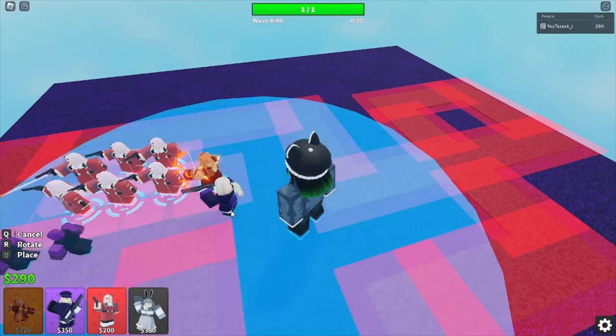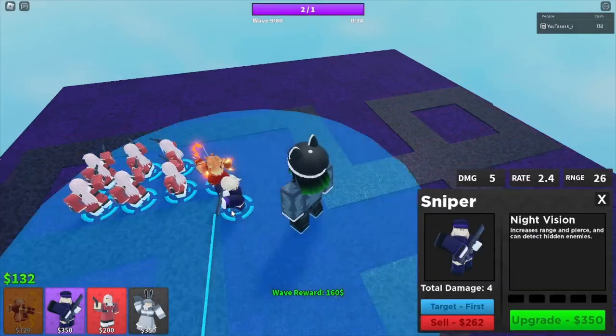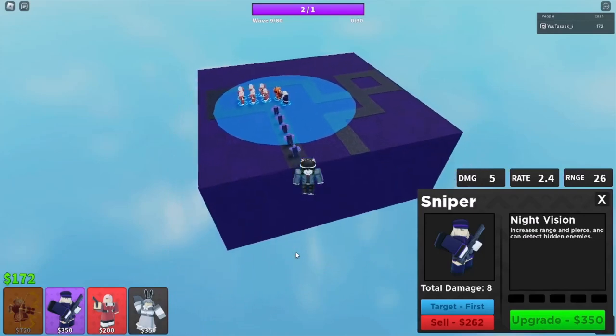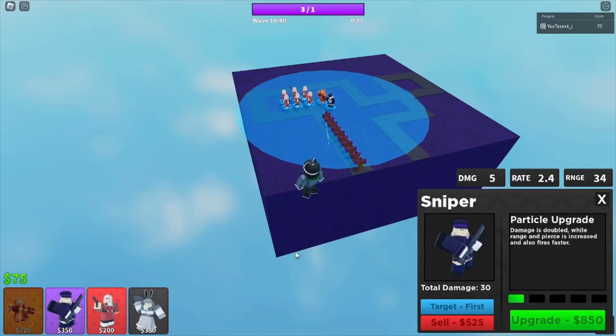Place down a Sarisa now, then save up for a Railgunner — it is Railgunner, I don't care what anyone else says — and place it right here. You can turn on auto-skip but it's a lot more risky. This is where the strategy becomes super easy; if you fail this I'm going to cry for you.